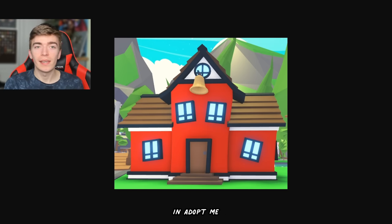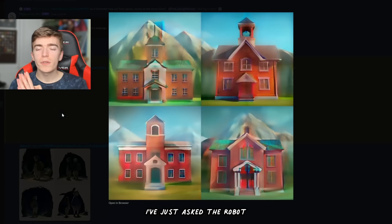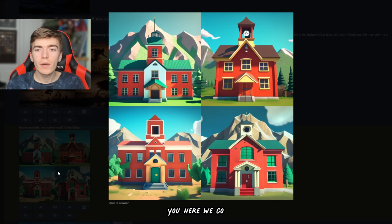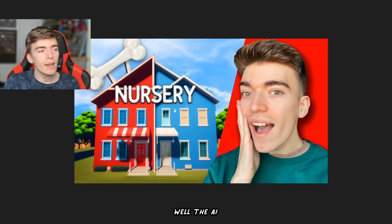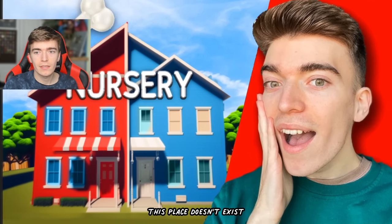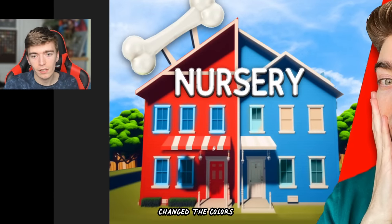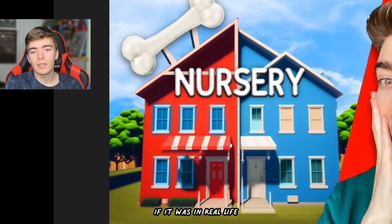This right here is the school in Adopt Me, and this is what a realistic version of the school, if it was made in real life, would look like. I've asked the AI to recreate the same thing but more realistically, and the results might interest you. Here's the outcome — they're all pretty interesting. So how did I create this thumbnail? Well, the AI can't actually replicate what I was wanting exactly, so I actually did this manually. This place doesn't exist — I had to invent it. We got two houses, changed the colors, added the little stripes in manually, Photoshopped a bone in for the nursery and also wrote the word nursery. And this is what it would look like in real life — I think it would be a pretty cool building and definitely a place I would visit.